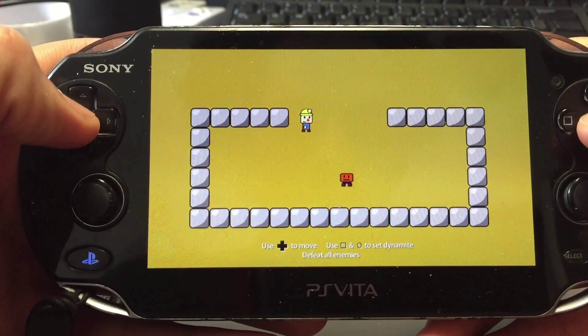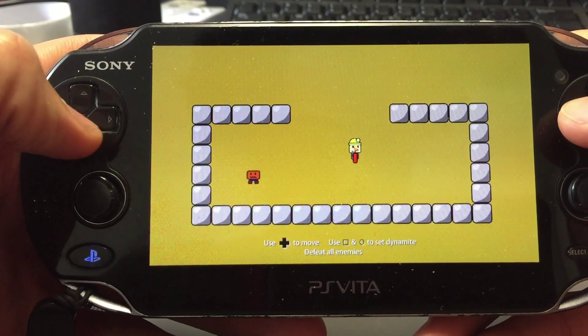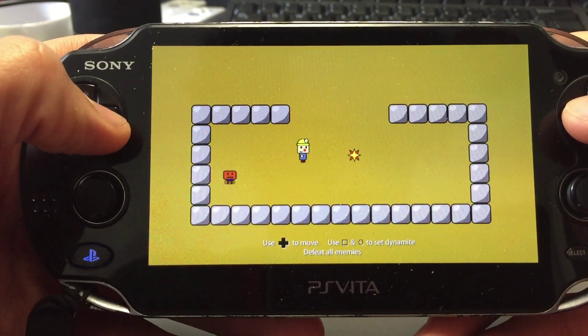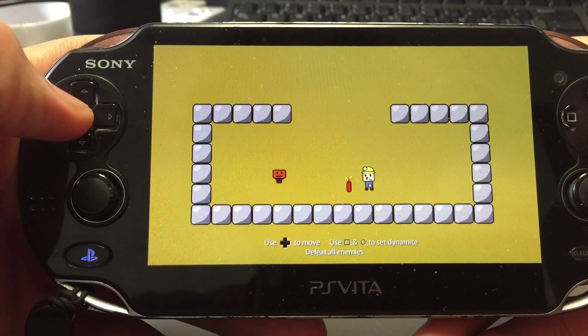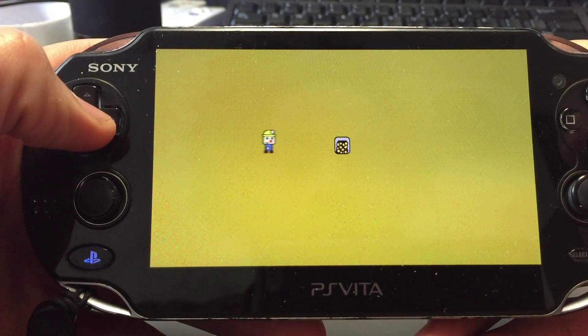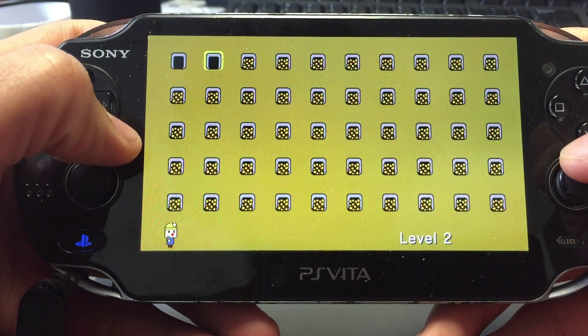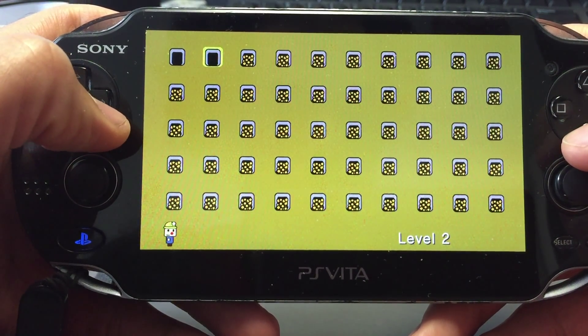This first level is the basic level — it just tells you how to play. You can press Square for dynamite, and if you press Circle, he'll put it down in front of himself. The whole goal of the game is just to kill all the enemies in the level.